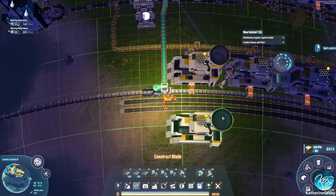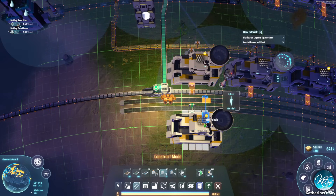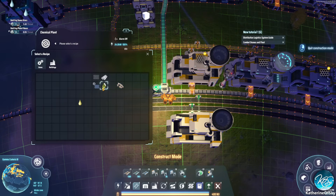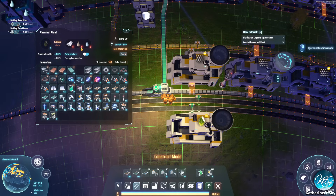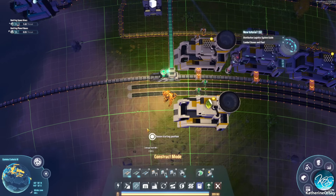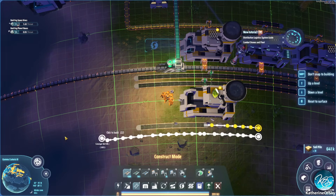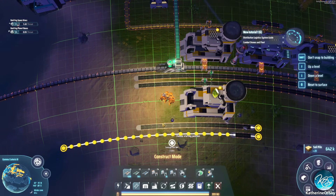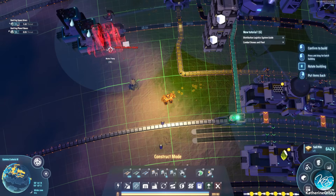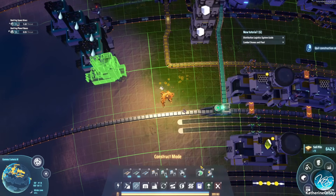These are going in, in, in — and these are making organic crystals. Good. So these are going to take plastic, oil, and water. Now the next one here — we're going to have water coming in, and then organic crystals coming out. So we need a couple more of these guys.